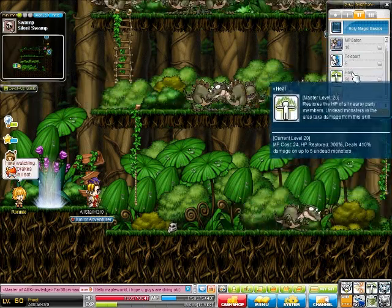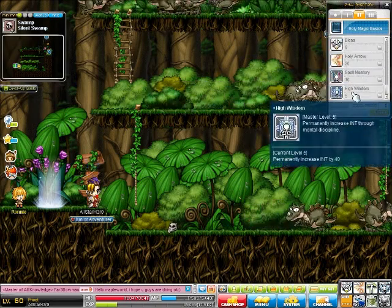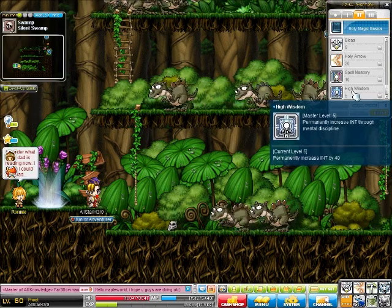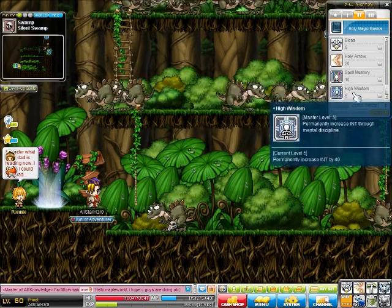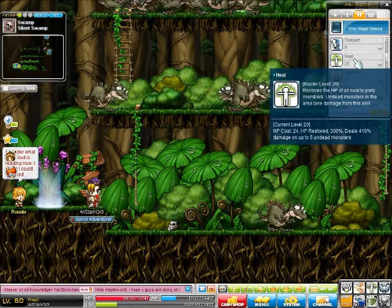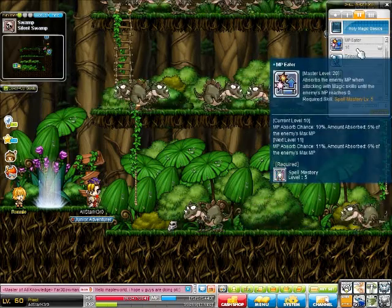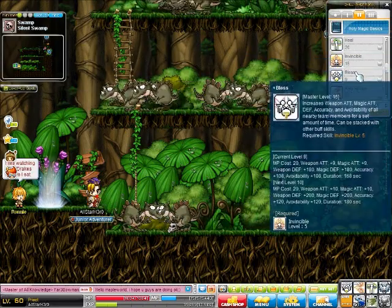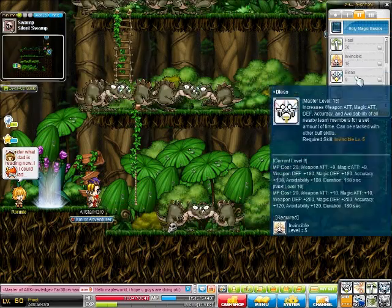I recommend Teleport, Heal, Holy Arrow, and Spell Mastery. I also totally skipped High Wisdom — sorry! This permanently increases your intelligence, and at max level it increases by 40. So High Wisdom, Spell Mastery, Holy Arrow, and Heal are the main skills. Teleport may be useful if you're in town a lot. MP Eater I just don't find useful. Invincible and Bless are pretty good if you have extra points, but if not, oh well.